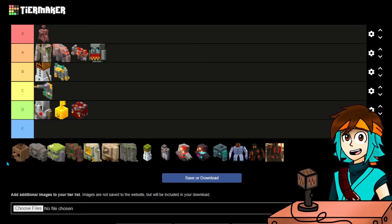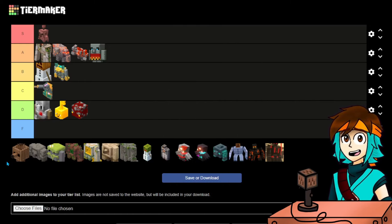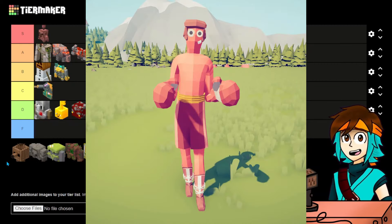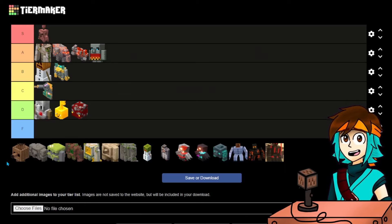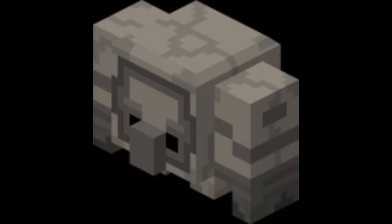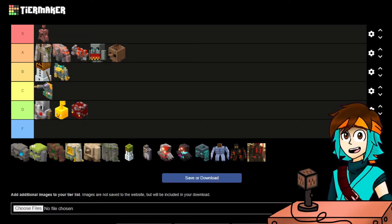Plank Golem. This reminds me of Deku Scrubs from The Legend of Zelda, and they're funny. Honestly, I'm surprised that this concept hasn't shown up in the mainline games, because I feel like just having tower defense-style mobs with range attackers and melee attackers, kind of like the Iron Golem and Snow Golem but a little bit weaker and more mass-producible, is such a good idea. I feel like both the Plank Golem and the Cobblestone Golem deserve to be in the mainline game. They're really nifty.